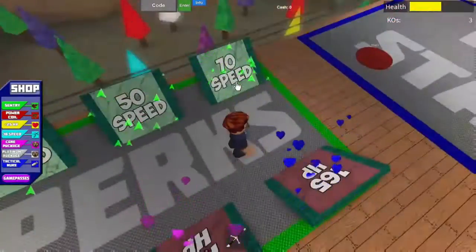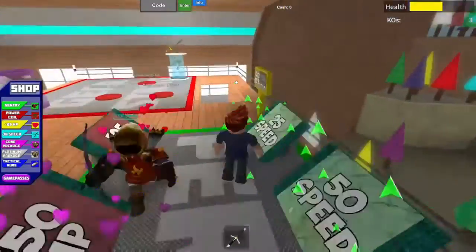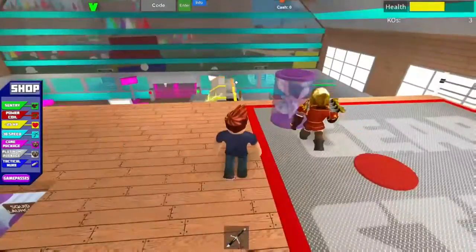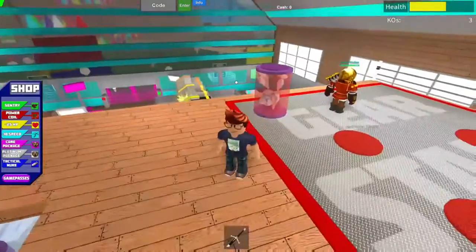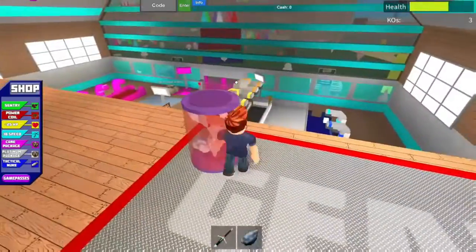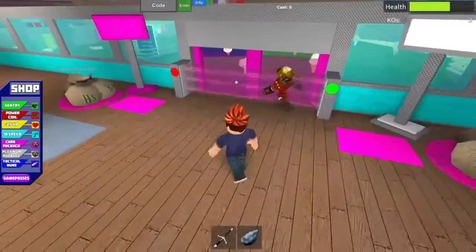So the first step is you need to get 70 speed and then you need to get the cloud. After you do that, you just want to head over to the yellow house thing.